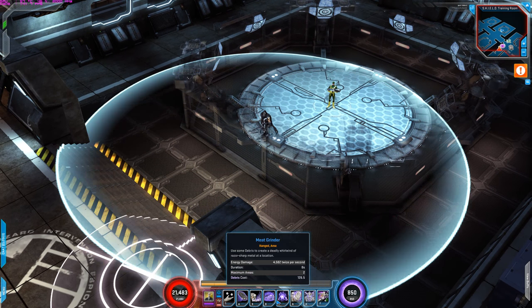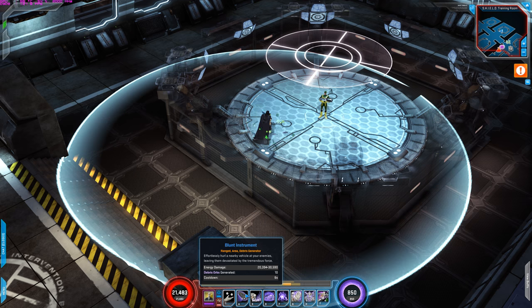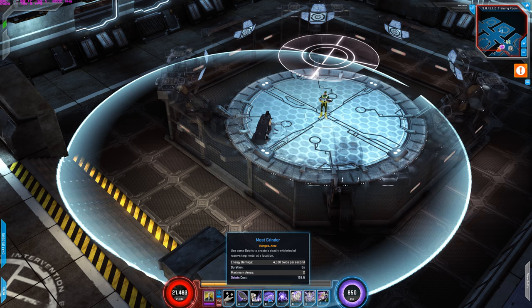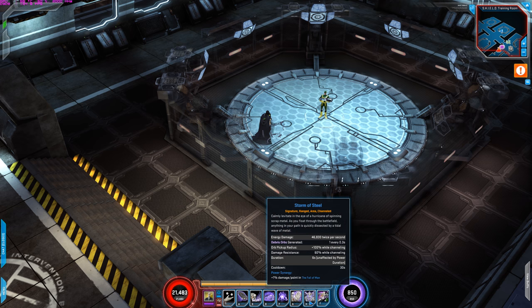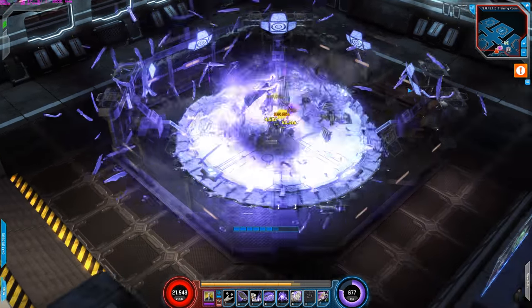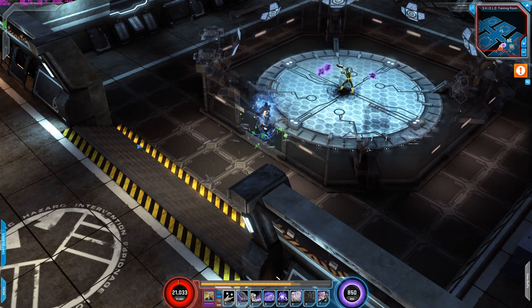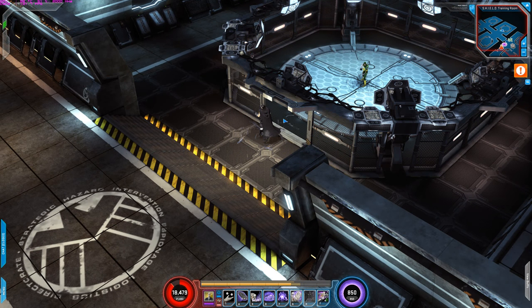When incorporating the signature into my rotation, it's the same base rotation — Blunt Instrument, Meat Grinder twice, Magnetic Eruption, Impel with Iron — and then activate signature. Make sure you've activated Meat Grinder at least twice before the signature, so that Meat Grinder is doing damage at the same time as the signature. You're kind of stacking your damages — Meat Grinder active and signature both doing damage simultaneously.